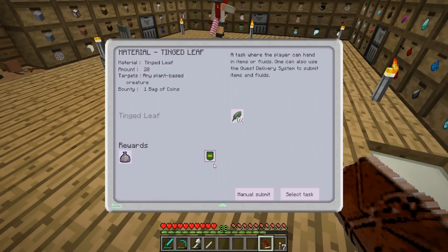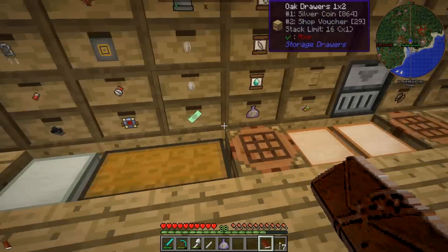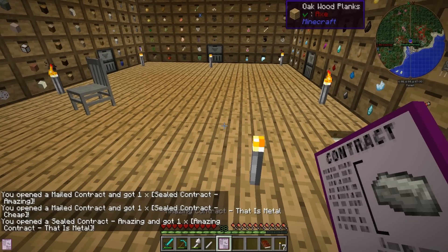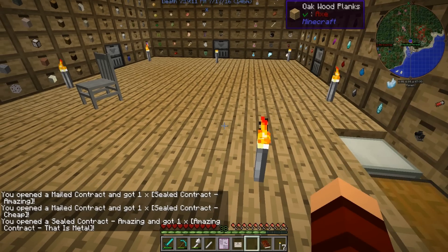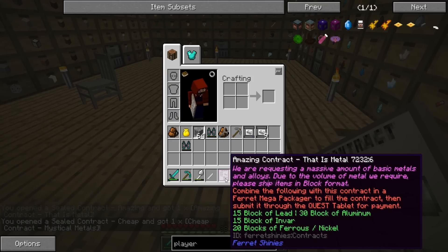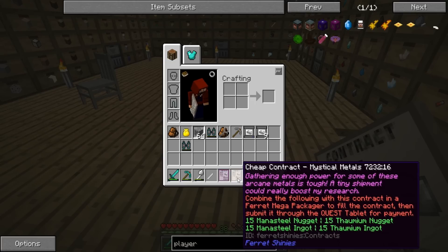All right, hope that was everything you hoped it was. We got the rotten bones, that gives us a bag of coins. I also got a couple more contracts I should probably open. We have a white flower right here. Wow, some of these are huge - like this amazing contract: 15 blocks of lead, 30 blocks of aluminum, 15 blocks of invar, and 20 blocks of ferris. And a cheap contract - mystical metals: 15 mana steel nuggets, 15 thaumium nuggets, 15 mana steel ingots, 15 thaumium ingots.